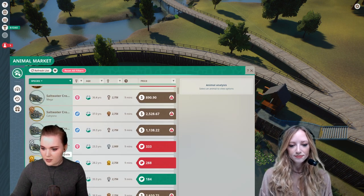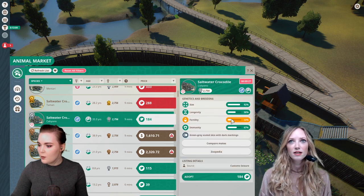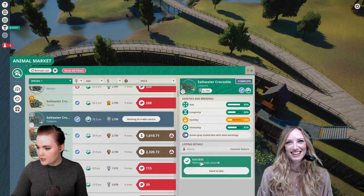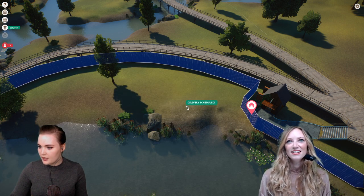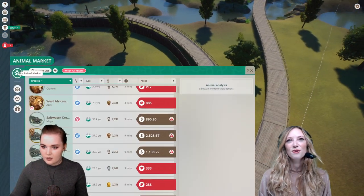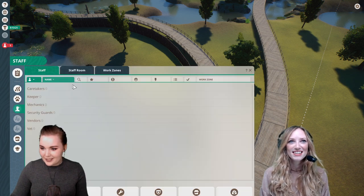Let's adopt a crocodile and see how it likes this place. I hope it'll be happy! We're not breeding anything so I don't care about the fertility. I'm gonna send it to the zoo and pull it in here. I love the way their little boxes bump up — they just come out of these little things.